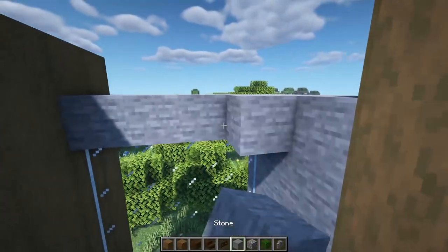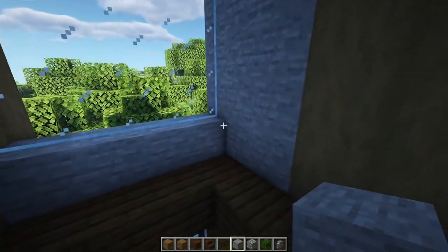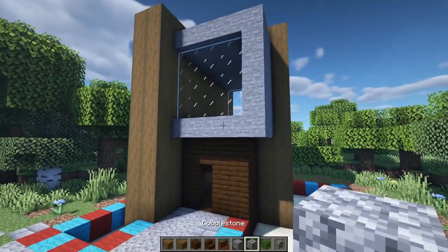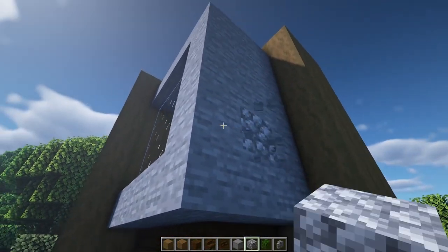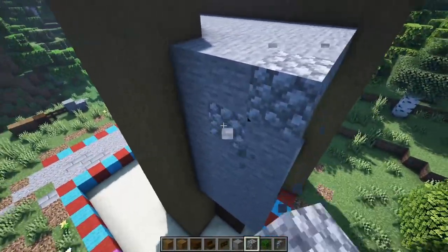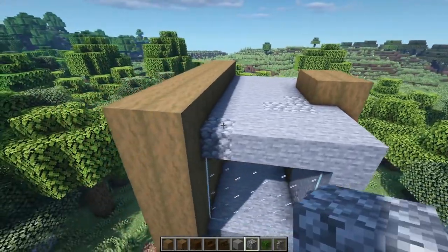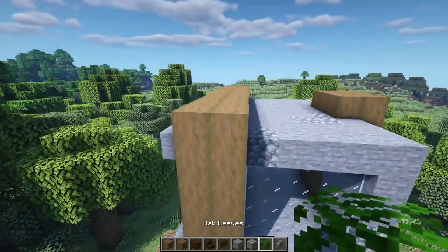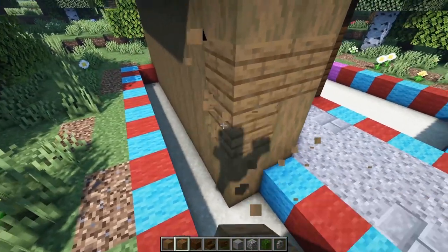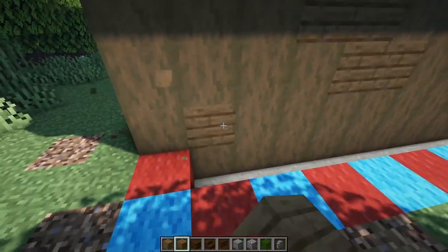Cover up this section over here with stone, then go on the inside and cover this section in stone as well. Now I want to give a little bit of texture to this build - you don't have to, you can leave it clean - but I'll just randomly scatter some cobble on the stone to give it extra detail, coming around like that. Maybe another little splatter here and there - just a little bit goes a long way. Also on the wood section with the stripped spruce, add some spruce planks at random locations to break up the flat wall a little bit.